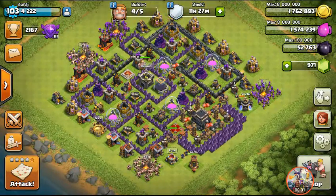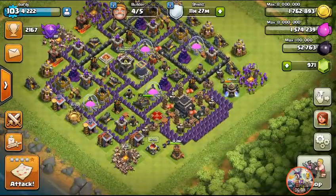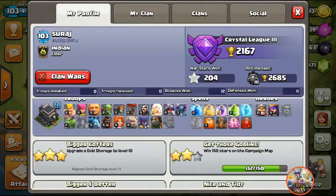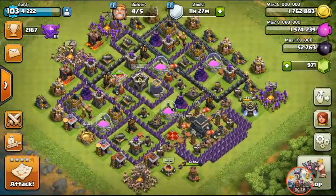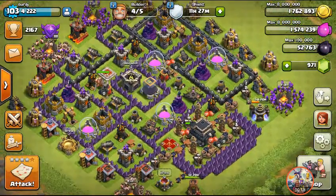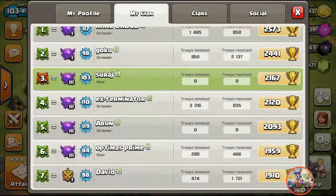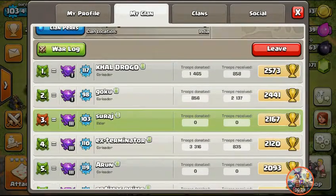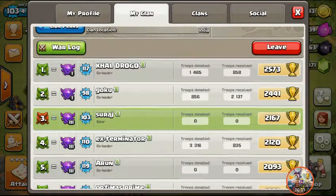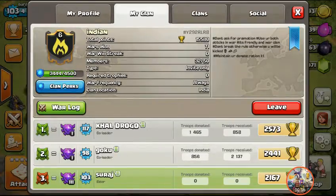Welcome back to another Clash of Clans video. This is my profile — all my troops are maxed out, but my base is a little bit rushed. My clan is called 'Indian' and I have six clan mates. I am currently third rank in my clan.